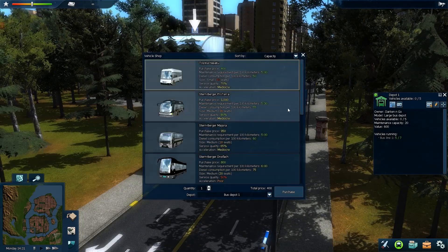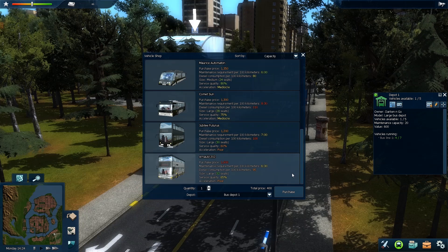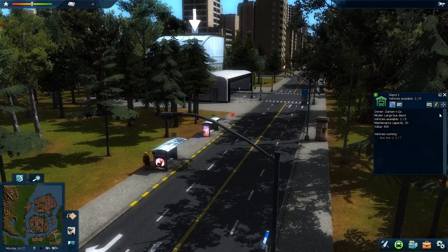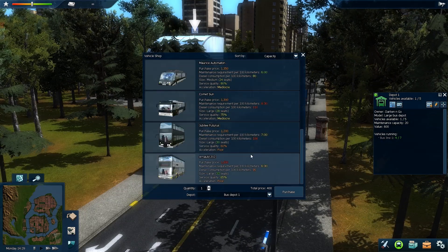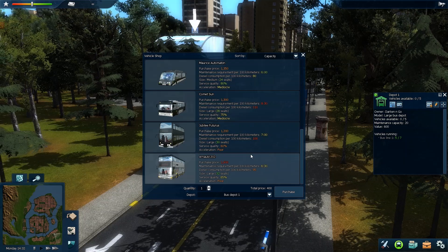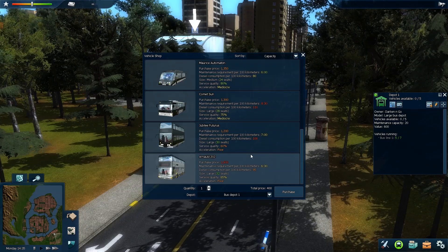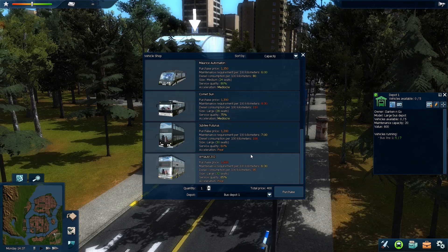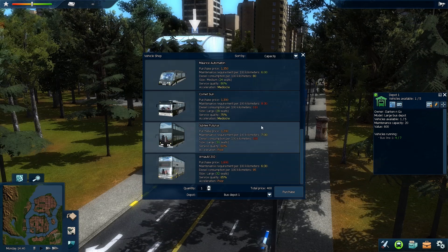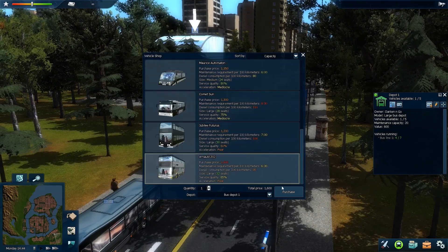The final bus is the Arnold 202 — the only double-decker bus that made it into this first Bus DLC. It's 1,600, so it's quite costly. Maintenance is not that high at 630, which is less than the Jubilee Futurus. It seats 32 comfortably, so it probably has a better seating capacity than the Jubilee. Diesel consumption is 95, and it has poor acceleration — the bigger the bus gets, the worse the acceleration.